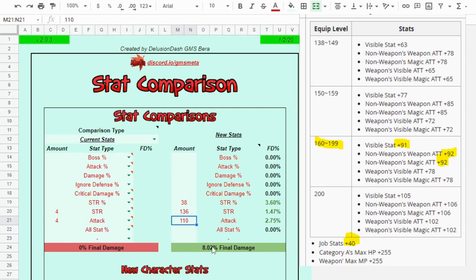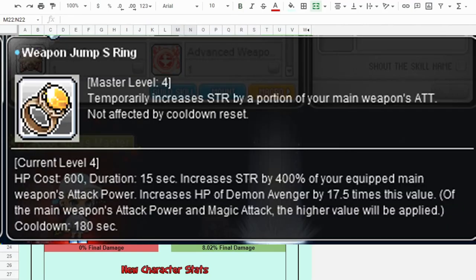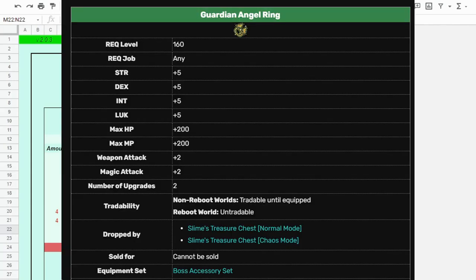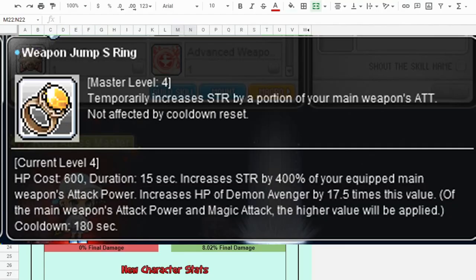Keep in mind this only accounts for the clean ring stat difference and doesn't account for the Oz Ring skill used once every three minutes during burst. That's why we did the test — to confirm that the new ring is actually going to be better than using an Oz Ring for the whole boss fight.